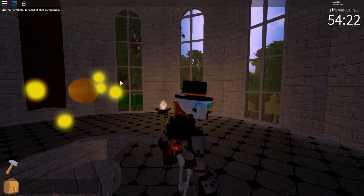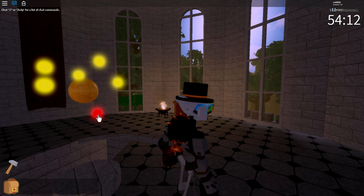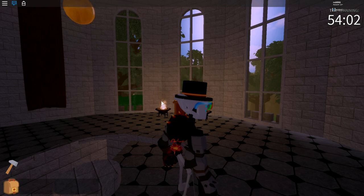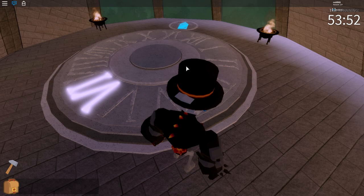So you have to follow the red orb basically. It'll change yellow, so you have to follow that one and then click on it. So here's the RNG part - you have to follow the red orb and click on it when it highlights.